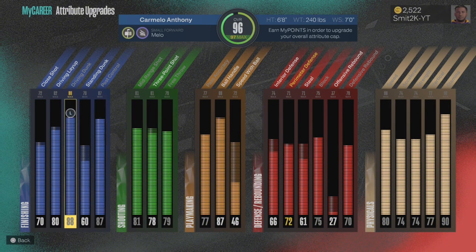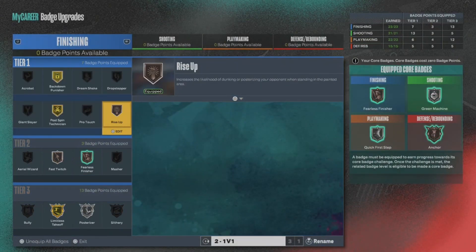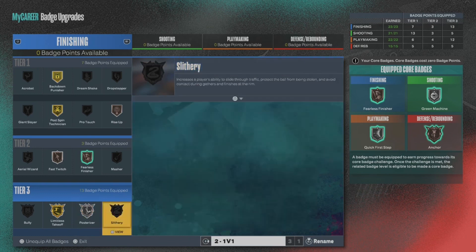An 88 dunk — can y'all tell me when Mello was dunking like this even in his prime? Probably not. Did he also have an 88 ball handle in his prime? Probably not. Am I gonna question it? No, because this build is broken. Badges: back down punisher, post spin, rise up — even though you have a low standing dunk you can still abuse standing dunks. Gold limitless takeoff is beautiful, posterizer on silver.